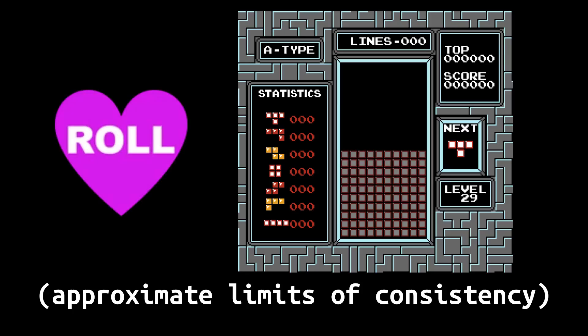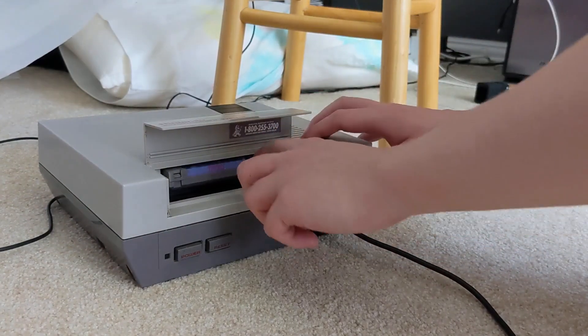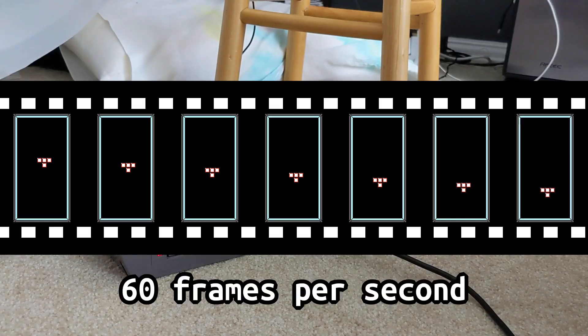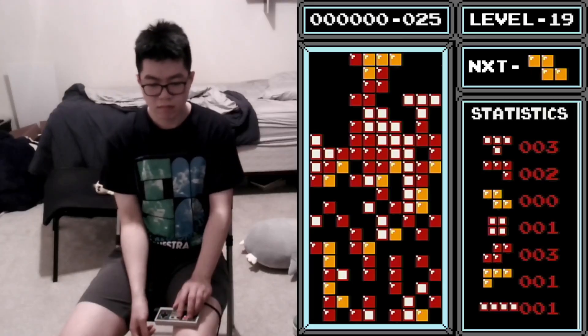But now we've come up on another barrier, and this time it's one created by the very console we play on. This barrier is the frame rate — 60 frames per second. This is what limits movement to a speed of 30 Hz, with every frame of input followed by a frame of nothing. And it's also what limits how fast pieces fall, which in turn limits the highest walls we can clear.